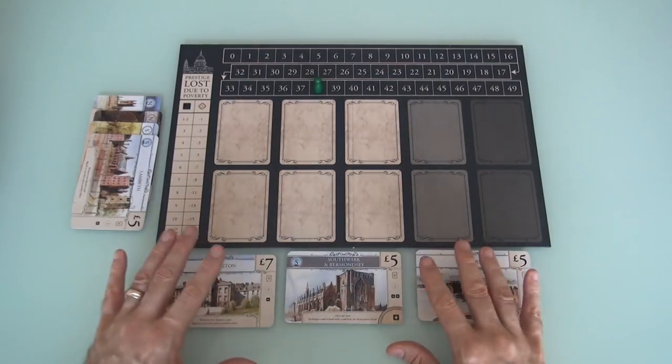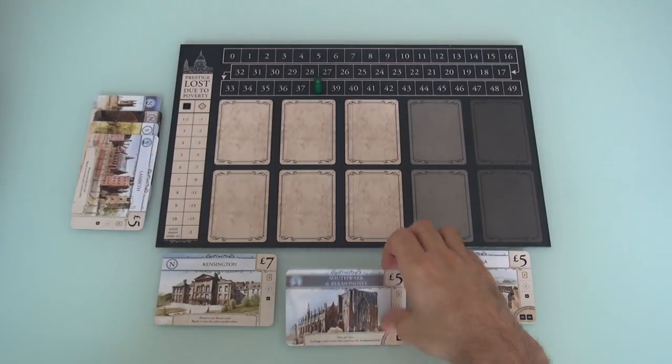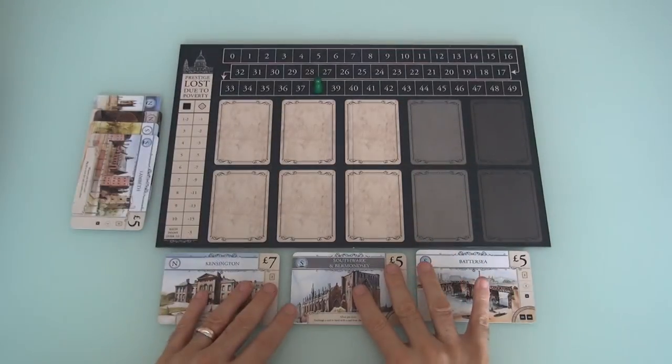These are subtle changes, but it does create more interesting tension in the decisions you make about when you're going to get more boroughs, because you're radically changing your landscape. Whereas before it was just giving you more cards and more points and letting you fight poverty better. The fact that we don't have a map and instead just have these little things that come out — for my money it's definitely a change for the better. It gives you more interesting decisions to make.